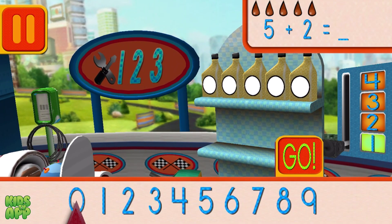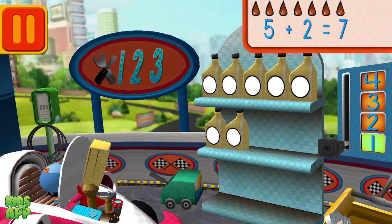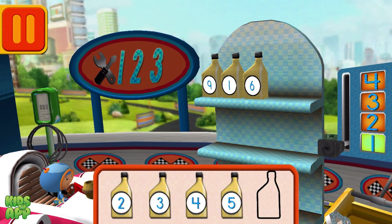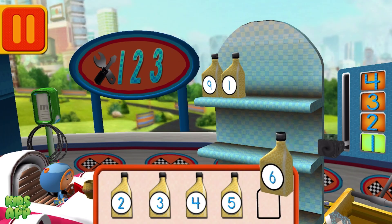We had five cans of oil and we added two. How many do we have all together? Drag the arrow to the total number of cans and press go. Good. Next. Drag the oil cans into the right order from smallest to largest number. Good. Next.